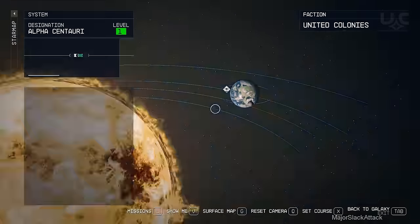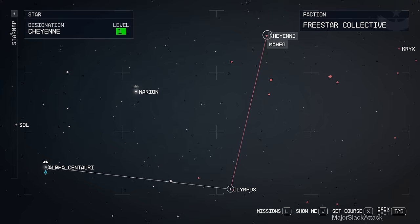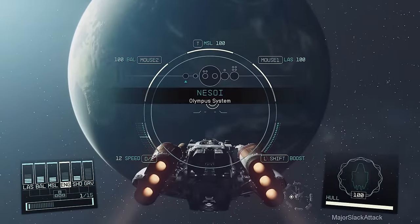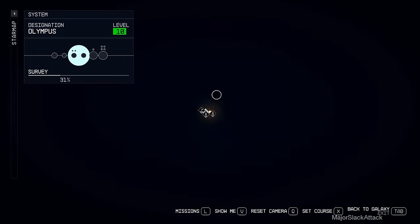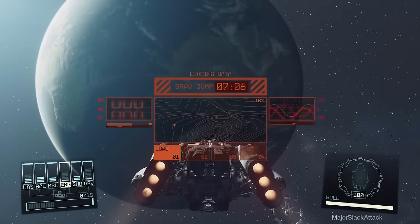We're good. Bring out the galaxy map and we want to go to Cheyenne, but we don't have enough juice in the tank to get there. So we're going to have to stop off at Olympus and then jump to Cheyenne. Jump. Let's just wait for the XP to come in. Galaxy map - Cheyenne. Jump. Punch it, Chewy. That's why I called her Chewbacca - every time I say punch it, Chewy, it'll make sense.